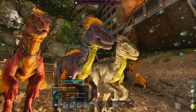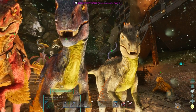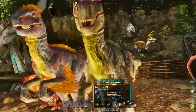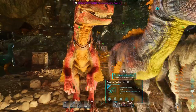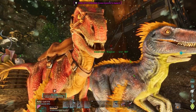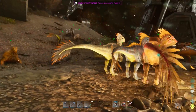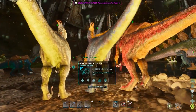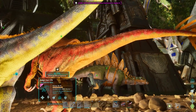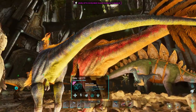We'll continue on until we have our raptor army ready. And yeah, they're all different colours. You didn't get the cool feathers from this - I think you would look pretty cool if you inherited the feathers from this one. But that obviously isn't going to happen because they're both female and you're male. But we're going to attempt to try and get these colors on this with these stats. So we'll see how that goes, and we'll be back once we have the final army up and ready. And then we should be okay to traverse and take on Aberration to an extent.